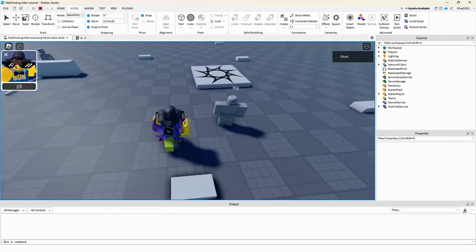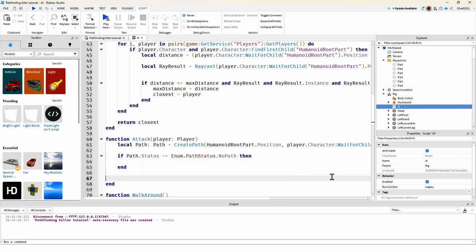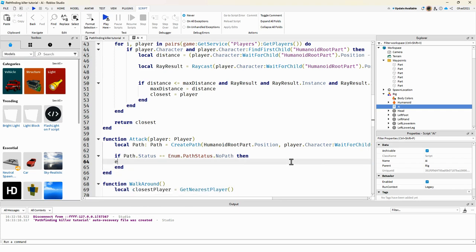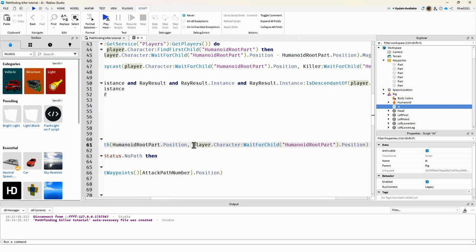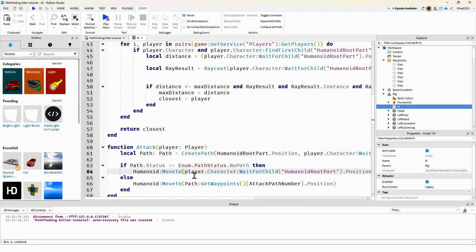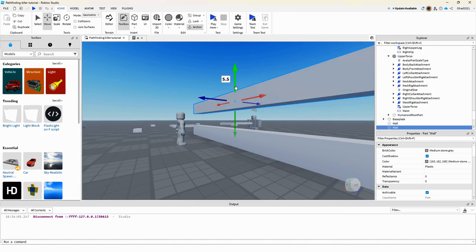Now it's walking to me. We check path.Status equal to Enum.PathStatus.NoPath — if there's no path, we do humanoid:MoveTo() directly to the player's position as a fallback so it still tries to reach the player.